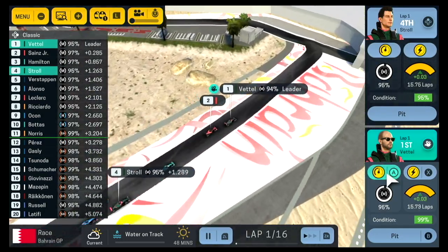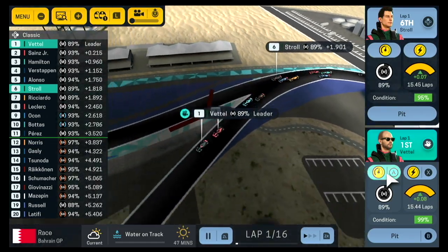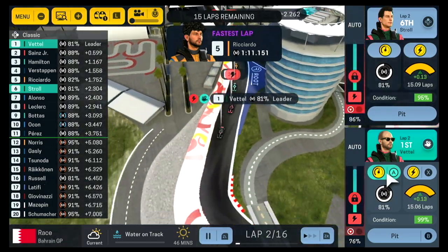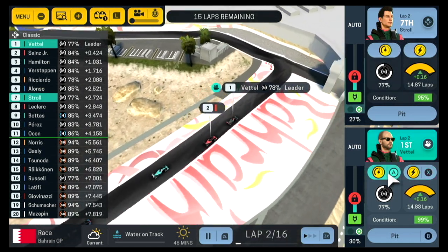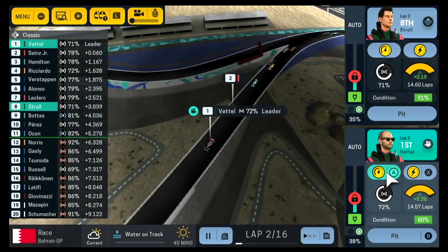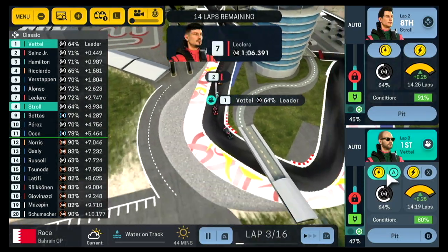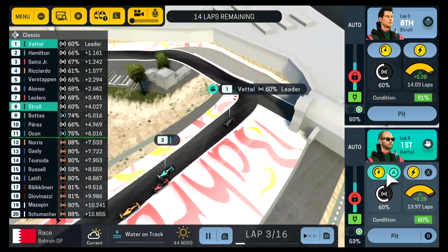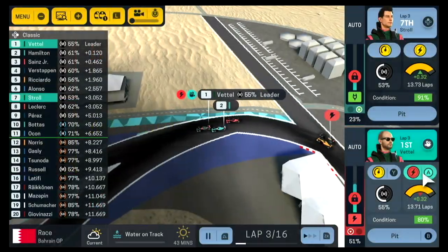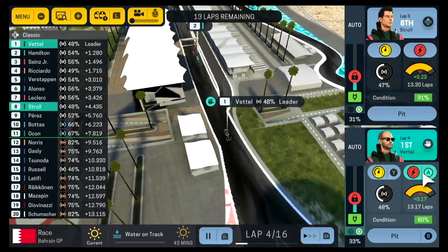It's a great start from Vettel but not a good one from Stroll - he's dropped back and Hamilton goes straight past him, and Verstappen gets him as well. Vettel has held the lead just ahead of Sainz, who is all over his rear end. Stroll is tumbling - down to about eighth, fighting back with Alonso. It is Sebastian Vettel doing all the work for us as we use some ERS. Stroll is still ahead of Bottas and Perez but has fallen behind a lot of the big names.